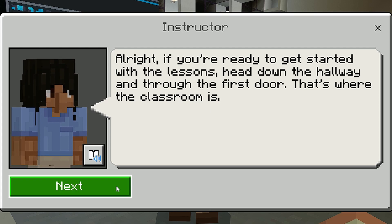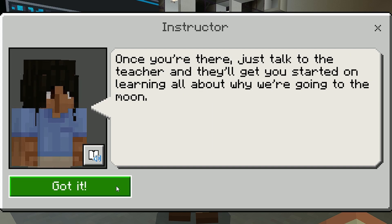Alright, if you're ready to get started with the lessons, head down the hallway and through the first door. That's where the classroom is. Once you're there, just talk to the teacher and they'll get you started on learning all about why we're going to the moon.